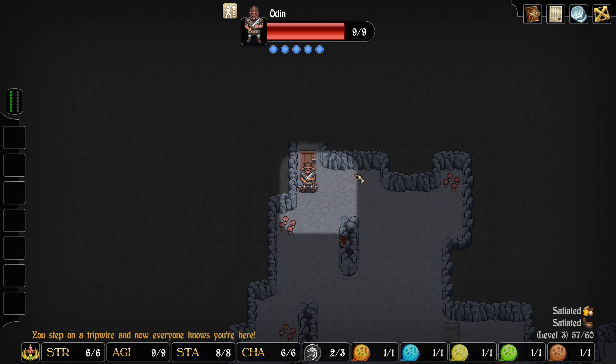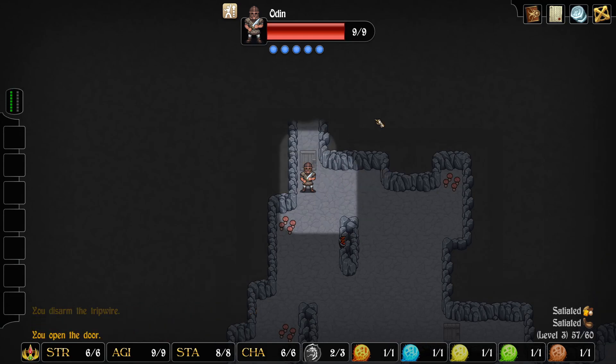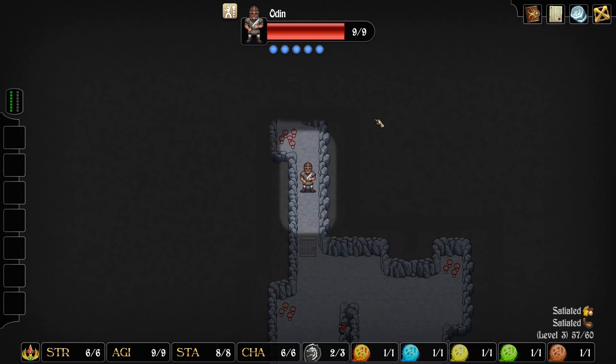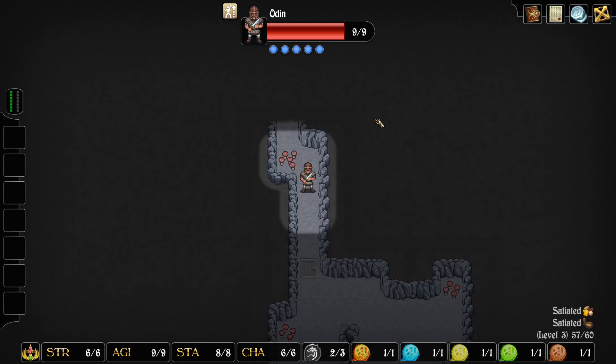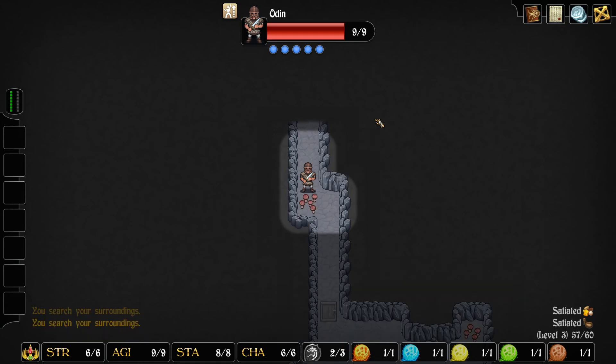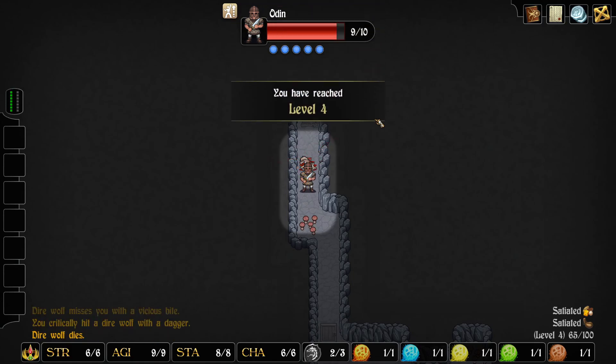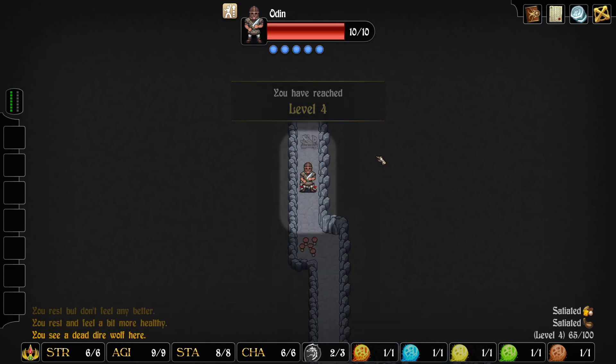And we set off a trap. We crit-failed while trying to disarm it and fell back into it. If there are enemies up here, they should be heading this way, I would think. Yep. Let's rest real quick, just get that HP back.